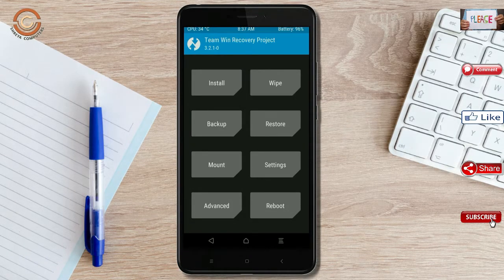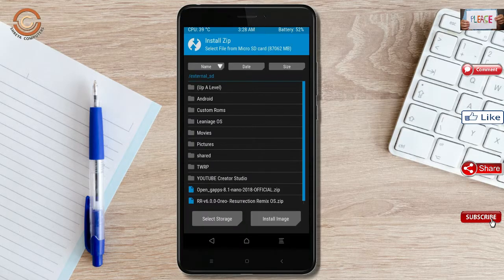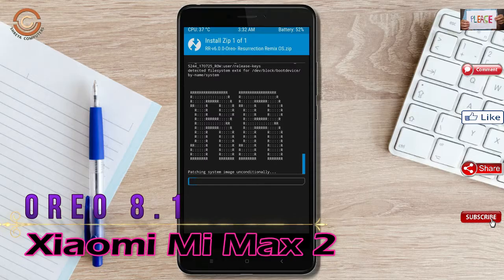We need to go back to install the ROM. Press back, then find install and select the Oreo 8.1 ROM. I have provided the latest version of the custom ROM and GApps which are suitable for your device — please find the links in the description below and download them. After selecting the Oreo 8.1 ROM, swipe right to install.